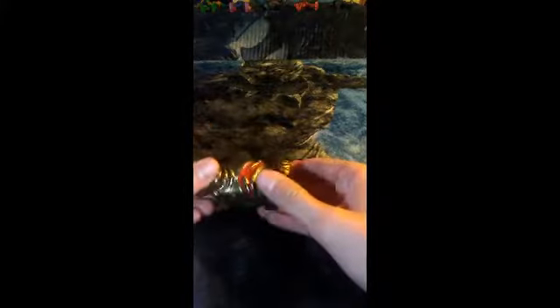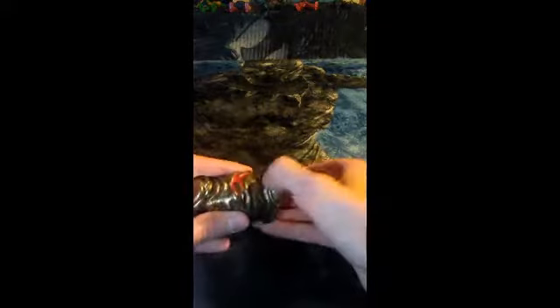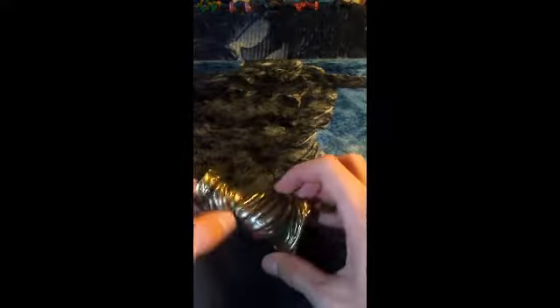First of all, he comes with a Build-A-Figure piece of Molten Man — I believe this is the left leg. It's got some good articulation: you can go up and down, there's a nice ankle pivot, and knee articulation with a swivel. It plugs into the torso right there. So yeah, that's pretty special.